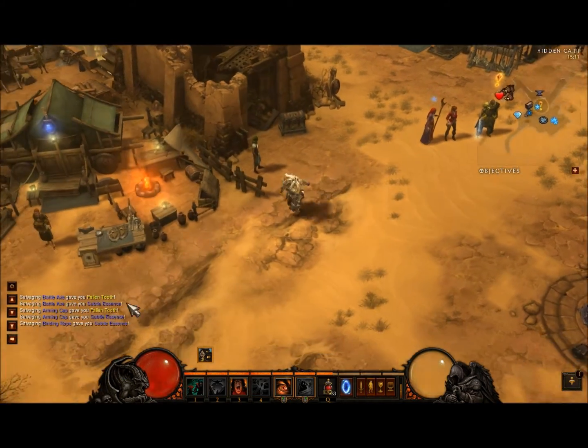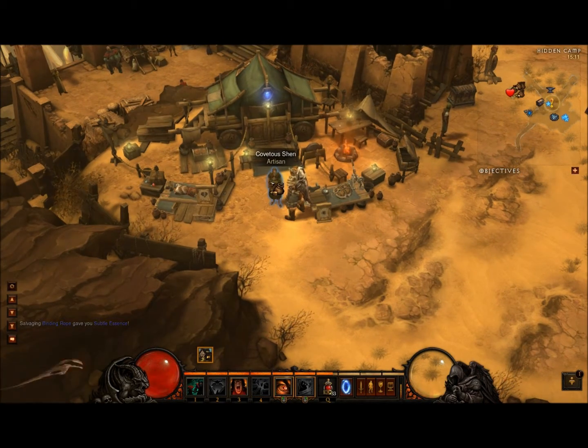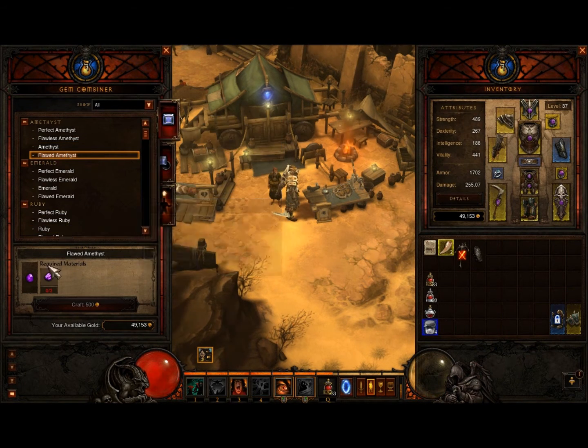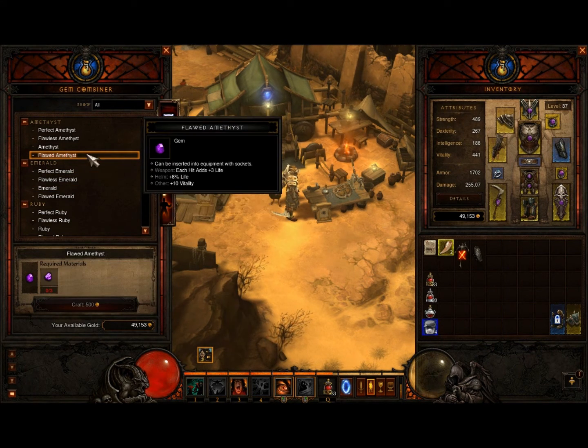Just run over to the jewel crafter. The second one is Covetous Shen, which is the jewel crafter. And basically, if you have three of a gem,